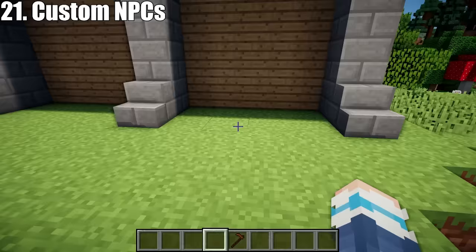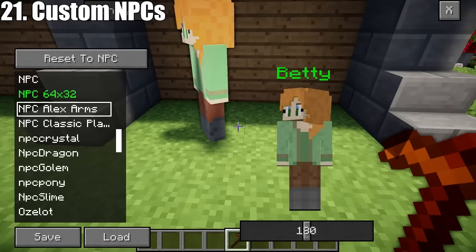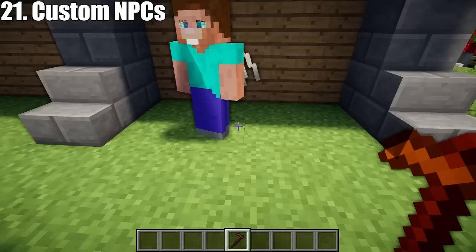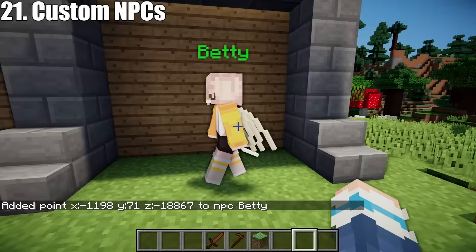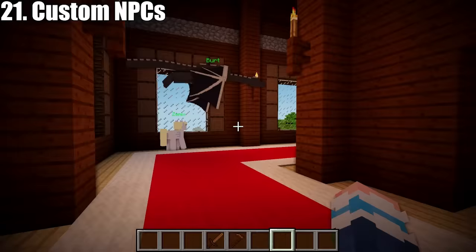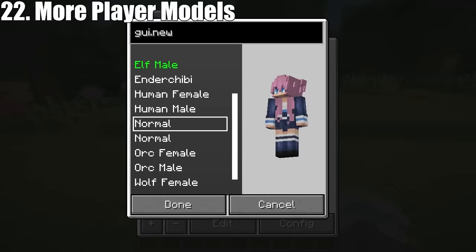Custom NPCs by Knopes adds an item called the NPC wand, which allows you to create lots of different NPCs. You can customise how they look, changing their model or giving them different features, and you can give them a custom skin. Then you can choose what they do — you can make them speak, move around, or give them a job to do like trading. This mod is great because you can make loads of NPCs to really bring your game to life.